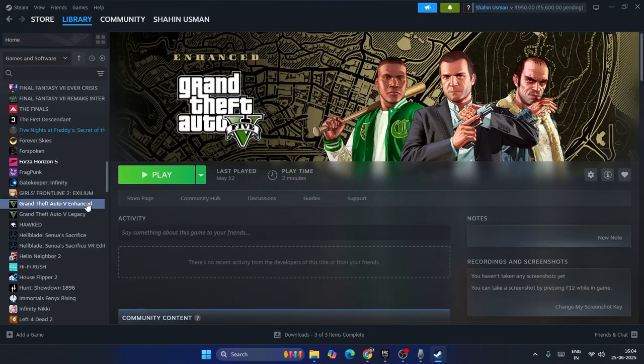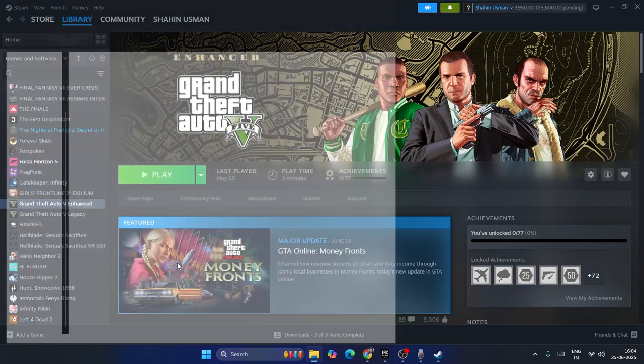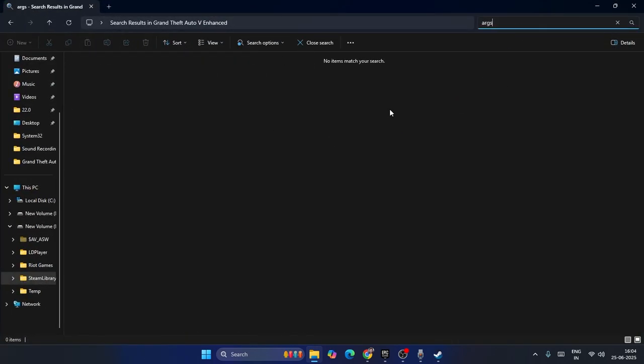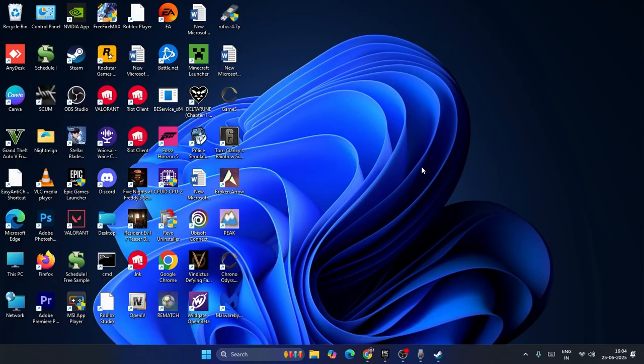If you're still having trouble, proceed to the second step. Right-click the game in Steam, go to Manage, and click Browse Local Files. Search for anything named 'args' and if you find it, delete it.